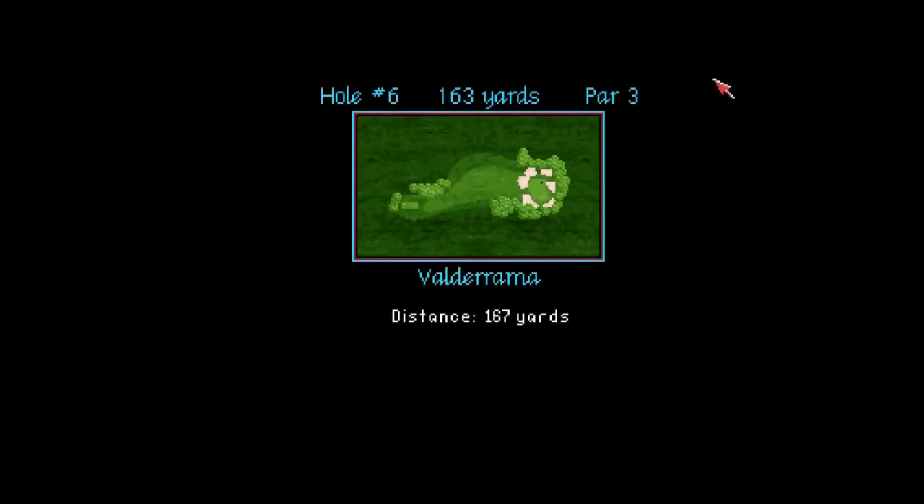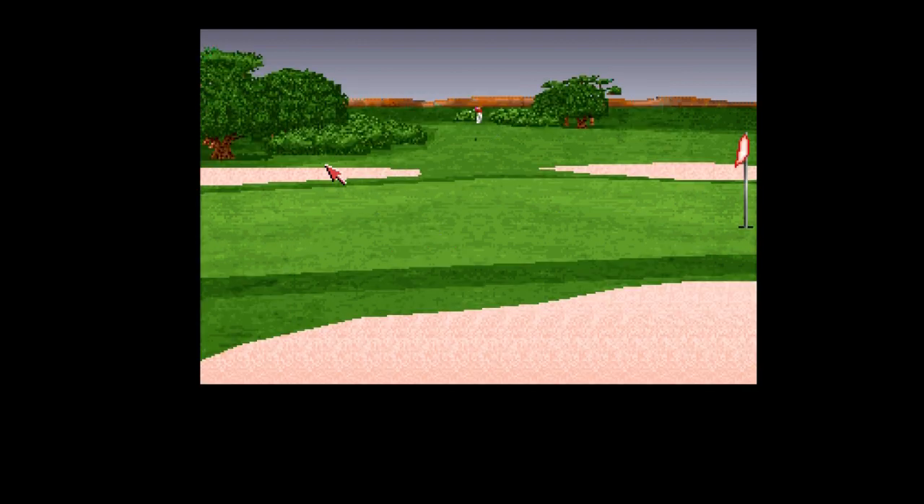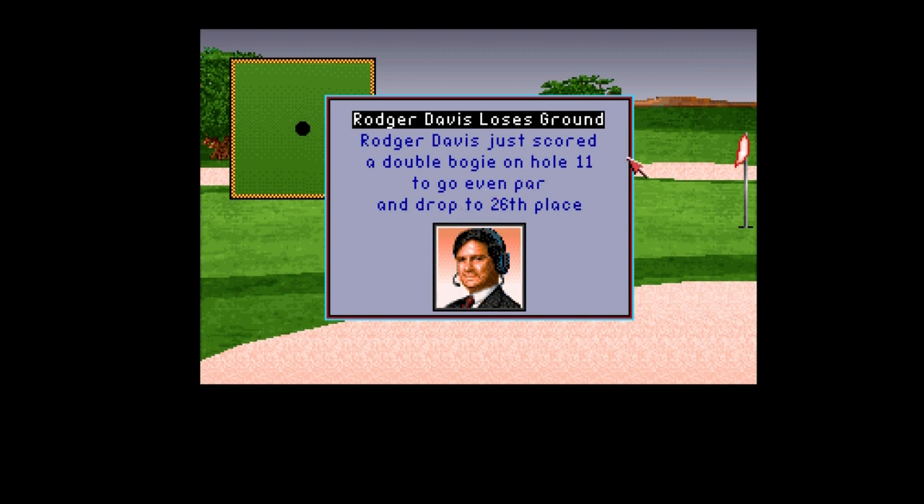Hole six - we're going to do nine holes, I think, on this one. But the time is tootling past at an amazing rate. 163 yards, I'm doing a five iron. Maybe a six iron would be better but anyway, I'll keep it on that. Try and stop it before - it's drifting to the right. Is it going to get on the green? Stay on the green. Yeah, good. So if I can keep it on the green, and the green is quite flat, I've always got a chance with this game of getting it in.